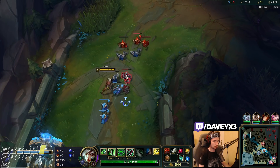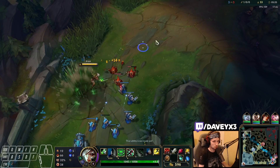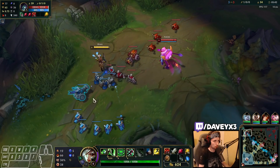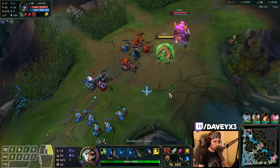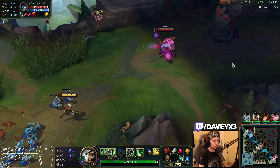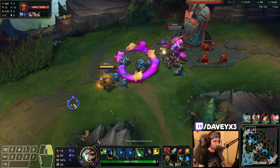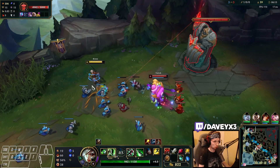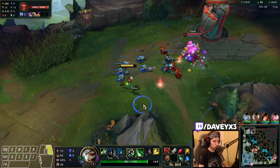We're going to slow push the wave — stack it up slowly, very very slowly, just maintaining the wave. I'm pretty sure Yorick is backing right now to buy his next item, which isn't much of an issue. The wave is stacked up right now which means I'm stronger than him — despite him buying an item I'm stronger now because I'll get my level six sooner. Let me just get this, and then let's hard push — I've got to ensure this wave gets in.